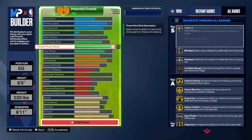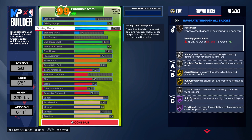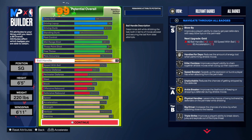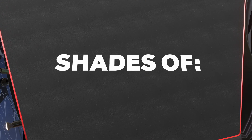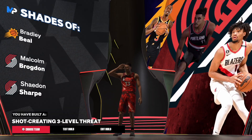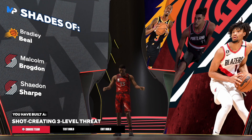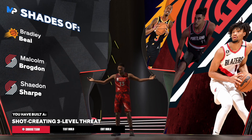This is the final build. The 89 three-point shot is outstanding, driving layup is outstanding, driving dunk is great, and the 80 mid-range is solid. Ball handling at 90 means we're gonna be able to cook and do some work. The 75 strength is really tough to have. It comes out to be a shot-creating, three-level scorer — a solid build for James Harden. Let me know what you thought about this build. Until next time, much love.